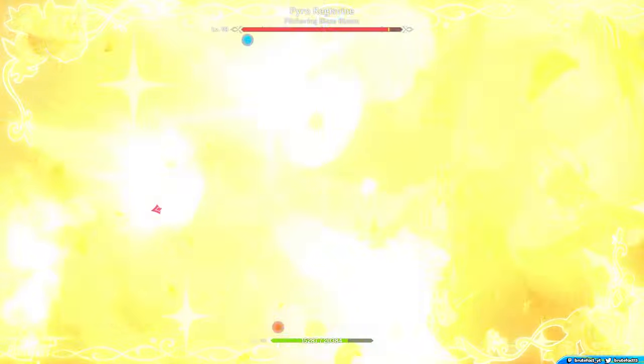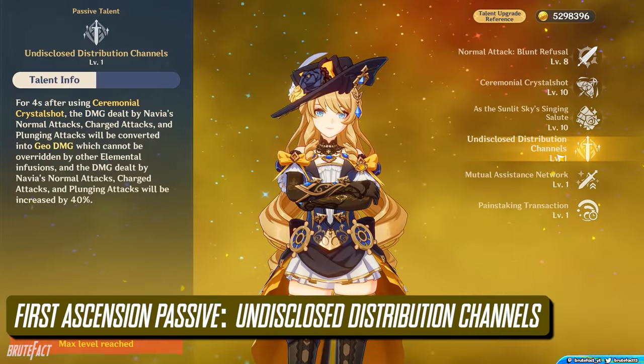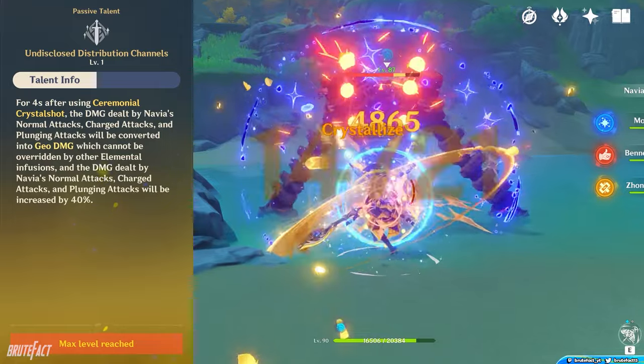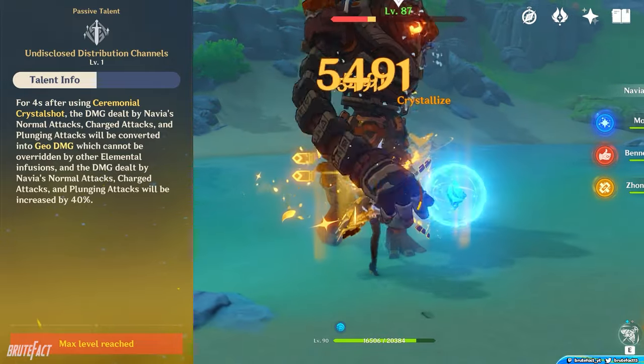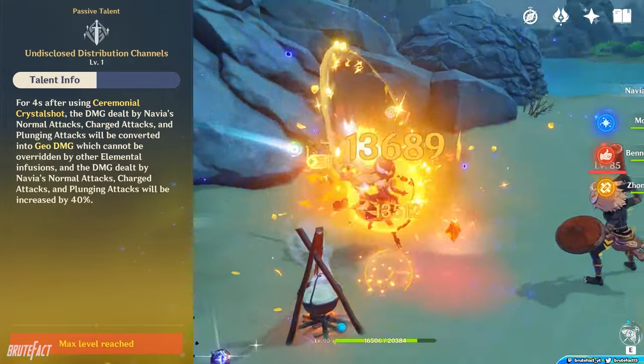While using Navia, I recommend using her Burst first, then her Skill, then Normal Attack. Her first Ascension passive is quite nice — after using Navia's Elemental Skill, her Normal, Charged, and Plunging attack damage will increase up to 40%, and they also become infused with Geo for 4 seconds.